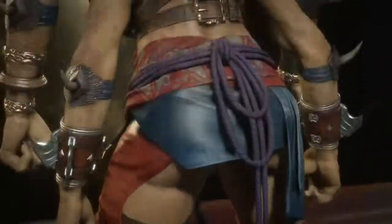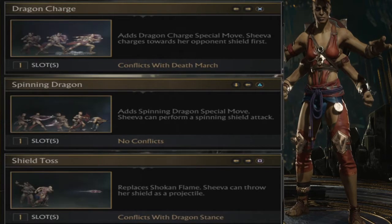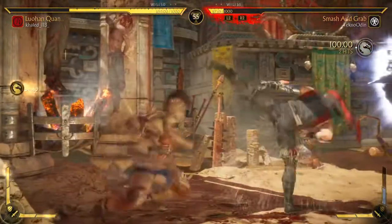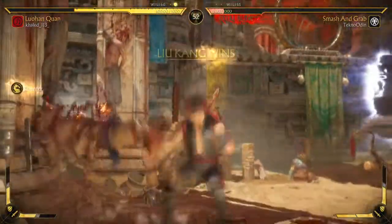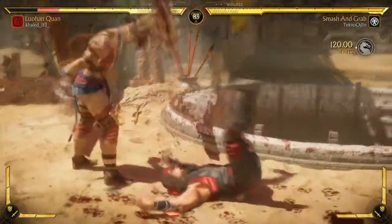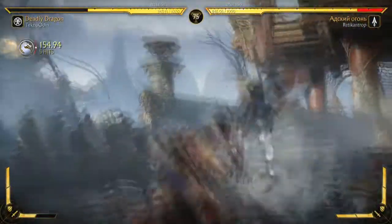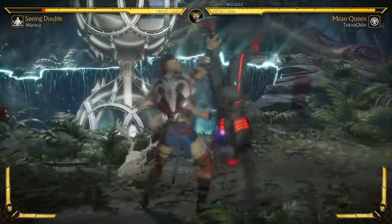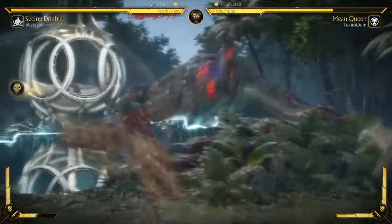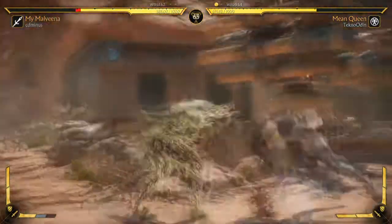Sheeva is a more build-what-you-want kind of thing. Her variations are fine but they feel more of a jack-of-all-trades kind of deal, missing one vital piece to the puzzle — and no, not the fact that she's almost 7 feet tall and has about as good a reach as a T-Rex in a boxing match. Smashing Grabs sort of feels like classic Sheeva — simple space control with punishers. Deadly Dragon is a combo build with a more fierce projectile, and Mean Queen is a pseudo grappler with one rushdown tool.